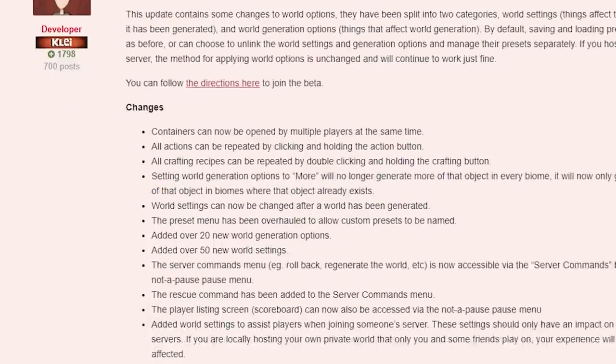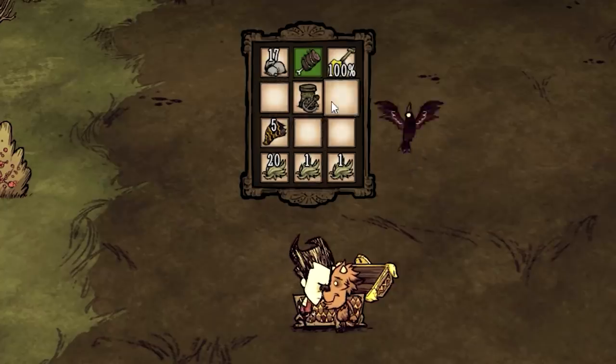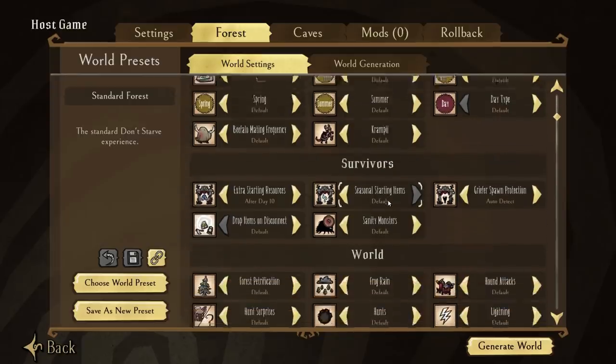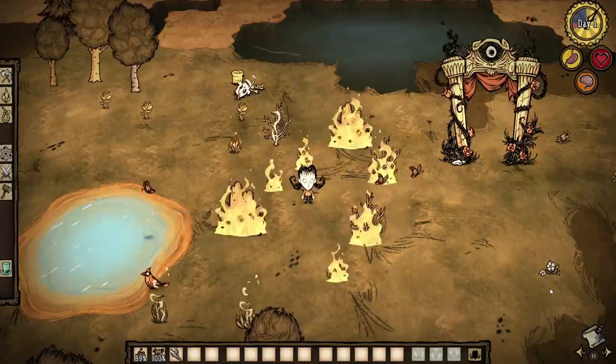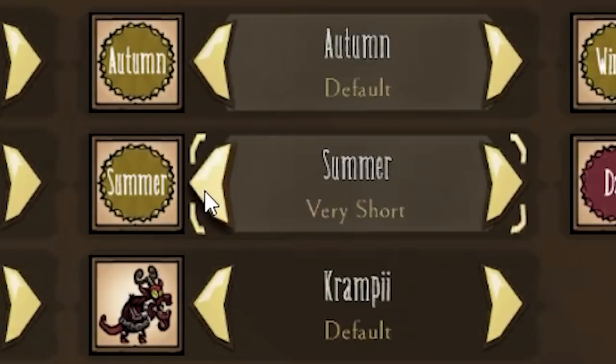Clay has released another quality of life update, and with it came a few small changes to how the game works, as well as a complete overhaul to how world settings work. You now have a section for stuff you can change after your world is made. Got sick of summer and all the burning that comes with it? You can now just leave the world and turn it off.